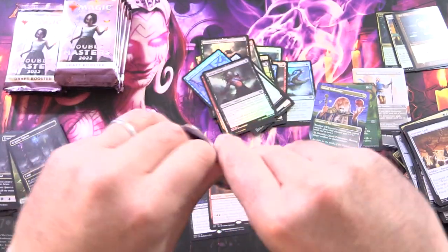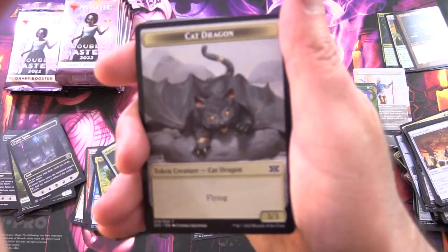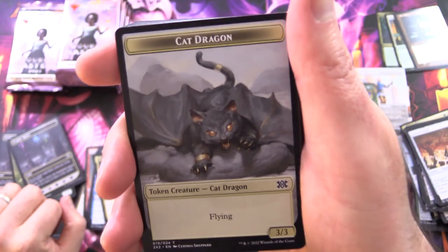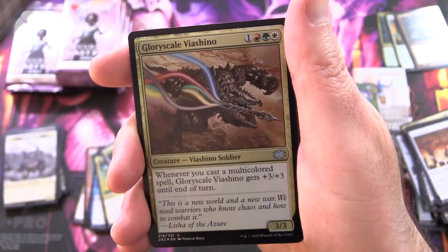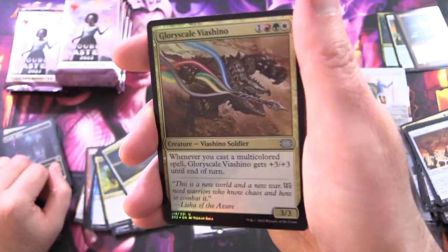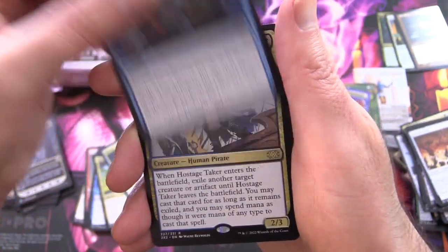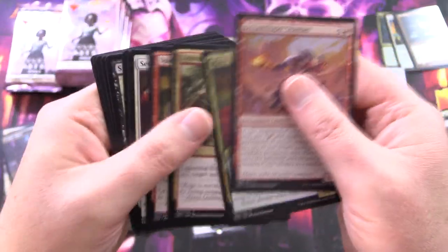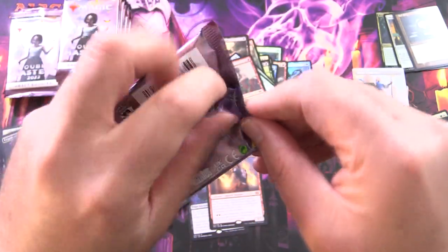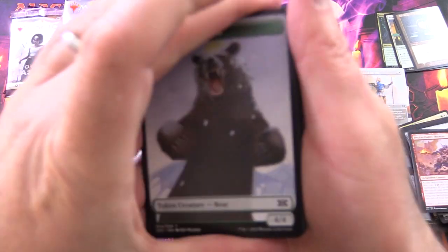Not all of it has much value though, because they are reprinting a bunch of things — that's really the point of these Masters sets. A Cat Dragon token — that's an awesome token. Didn't they have those in that Dragon Commander deck from 2017? Gloryscale Viashino, Grim Initiate, and Gifts Ungiven. Hostage Taker — that was a huge card back in the day. You were exiling creatures, stealing them — pretty cool.